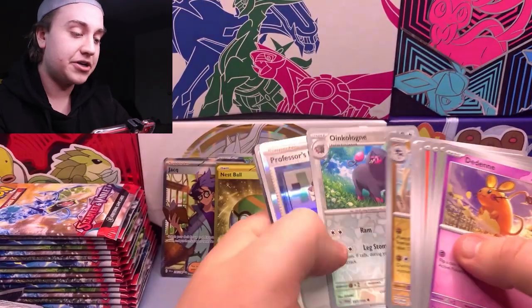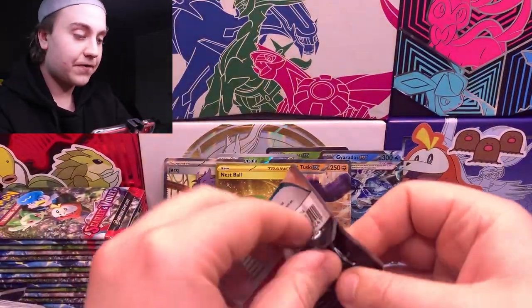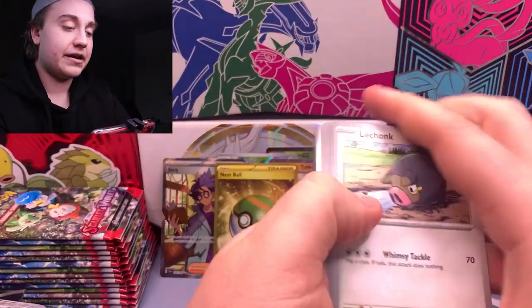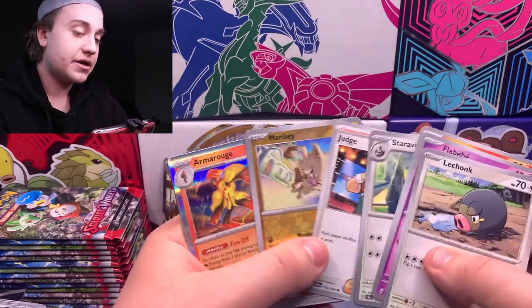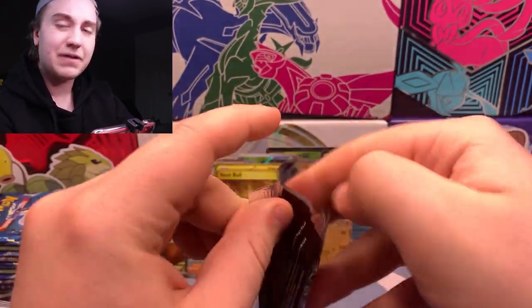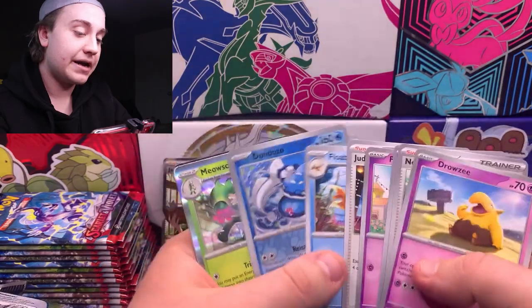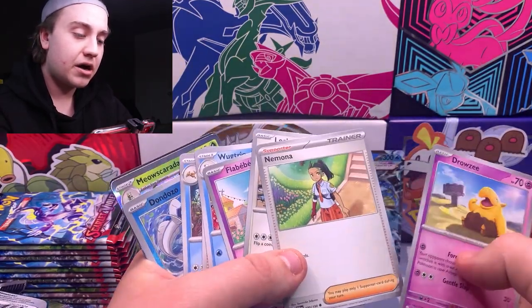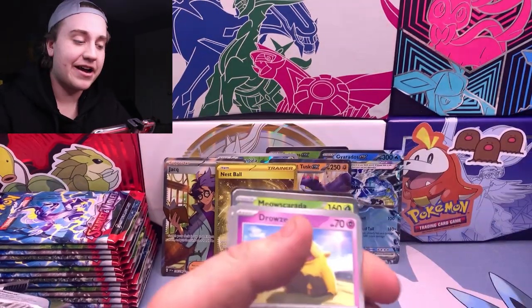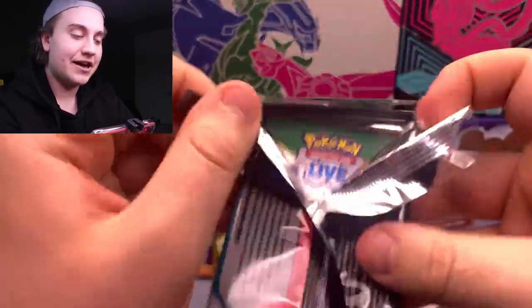I'm also expecting some full arts — I think we should be in tune for some full arts here. We have two full arts, an art rare, and three EXs so far — a good chunk down. I'd say three hits we needed. There's probably some cards in here that I've missed, so I want to lightly check through every couple packs to make sure I'm not missing anything too critical. Dondozo, Floatzel, Wugtrio. Nimona might be one we need — I'm going to set it to the side just in case. I have a hunch that's one we need. If we did, that's another card down.